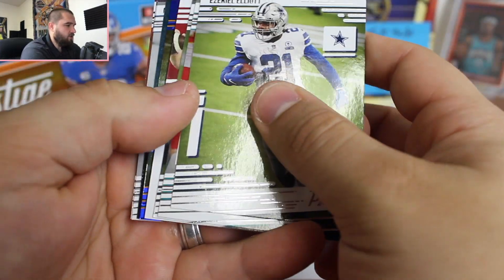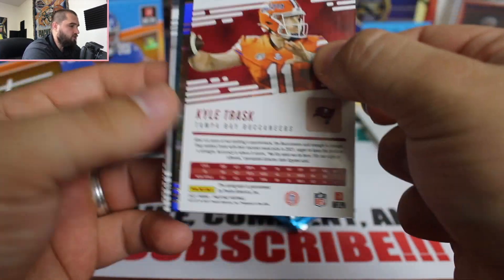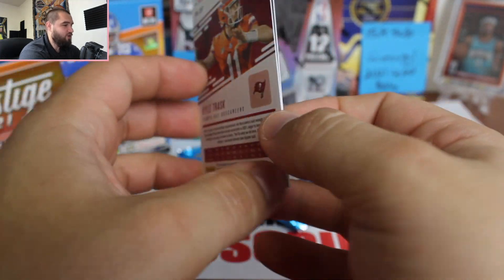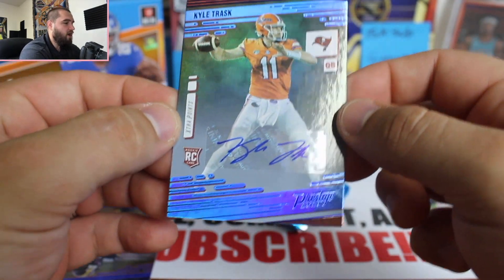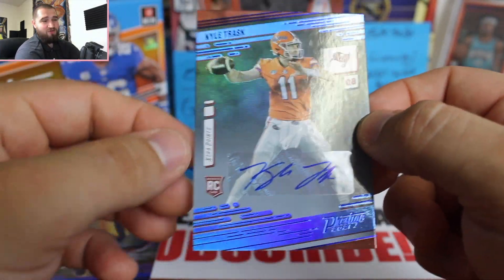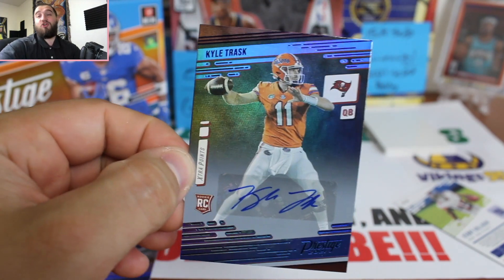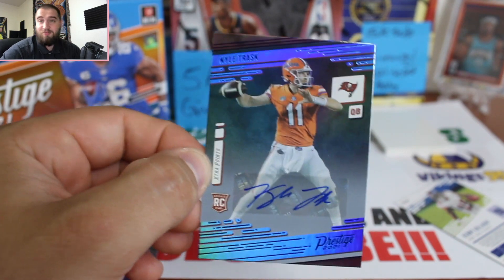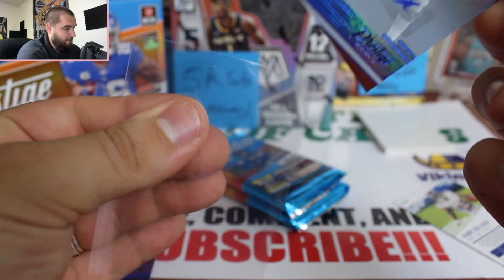Zeke Elliott, Josh Jacobs — and our auto is going to be Kyle Trask! He went to the Buccaneers. Another rookie quarterback auto, let's go! There's another card here too. Kyle Trask — I don't think Tom Brady's going to play for a long time, so this might be something to hold on to. Let me get this sleeve and top loader. Wow, okay — hey Kyle, I am rooting for you!